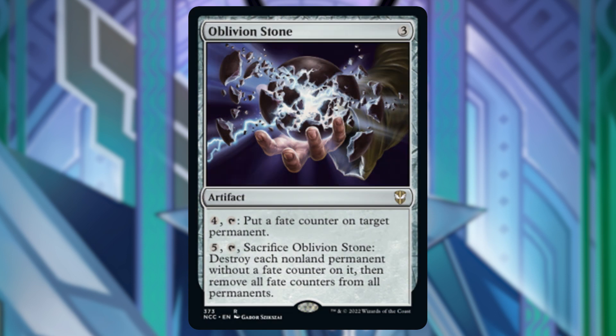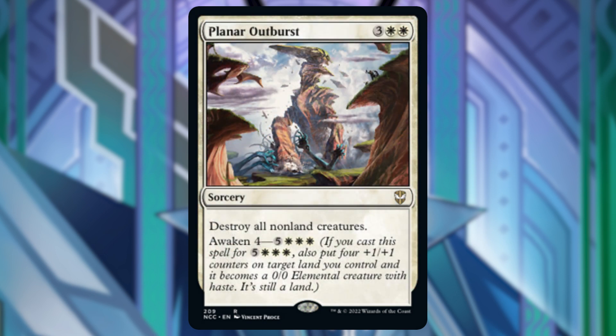Next is Oblivion Stone. This is a really slow way to protect our stuff and have a board wipe, so I took it out. And Planar Outburst — this is the card I took out for Promise of Loyalty. It destroys all non-land creatures. This is not a great board wipe so I took it out.